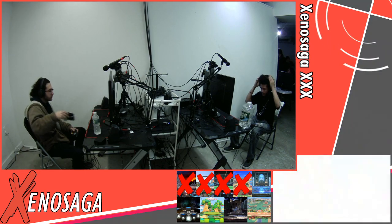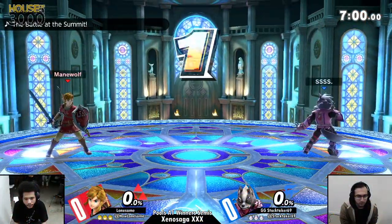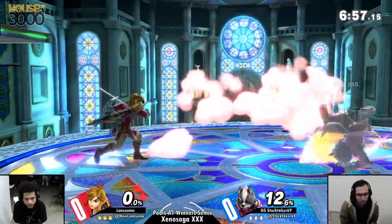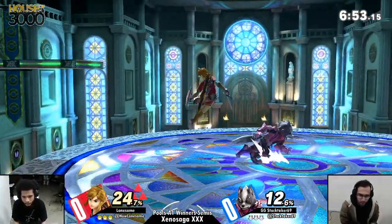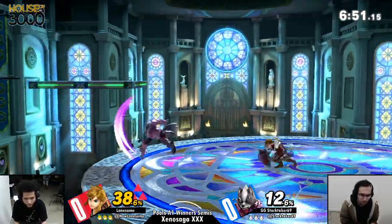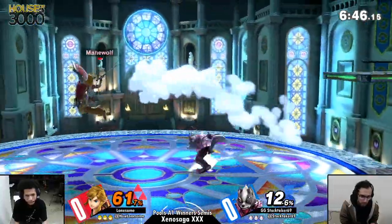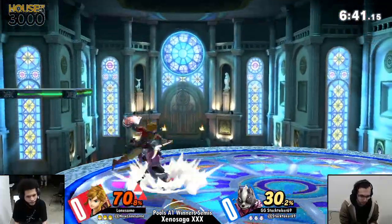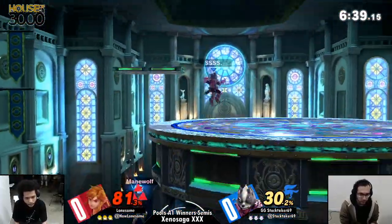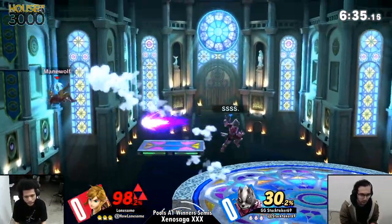I don't know if he's got a counter-zoner with a zoner matchup. We're going to Kalos and I think this stage is actually good for Link, to be quite honest. There's a lot of room to play around. Personally, doesn't this stage have a smaller blast zone on the sides? I think so. Oh wait, it's normal sides — it has a high ceiling. That's the biggest part of the stage.